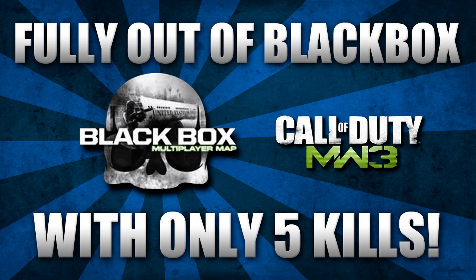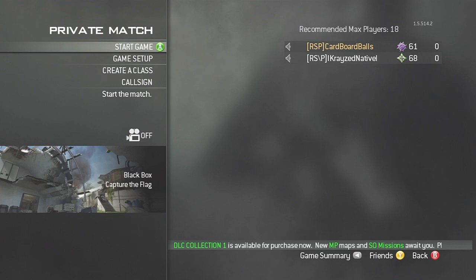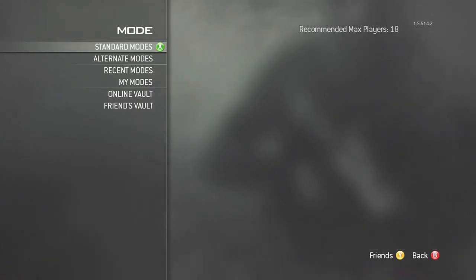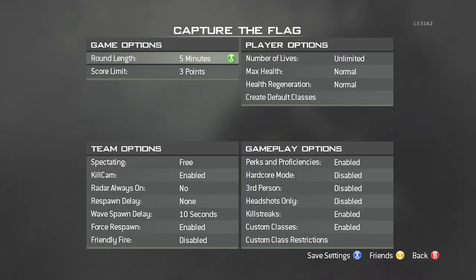So without further ado, let's get on with the actual glitch. You're going to want to go into a private match with a friend, then go to game setup, go to mode, standard mode, and change the game mode to Capture the Flag.